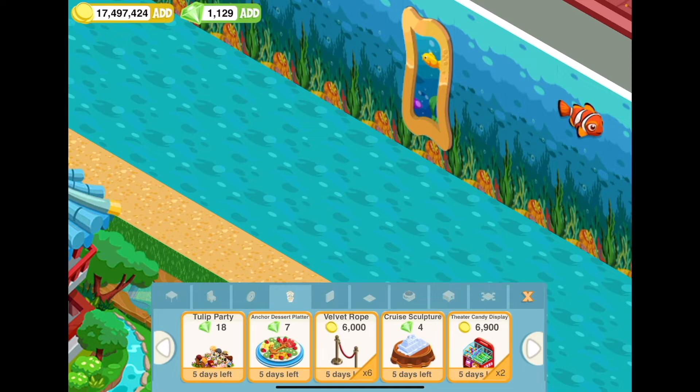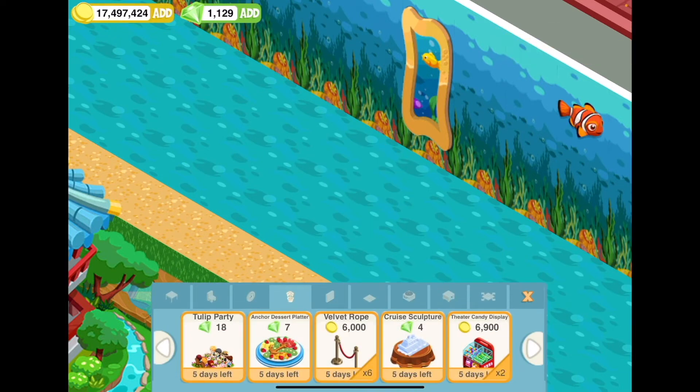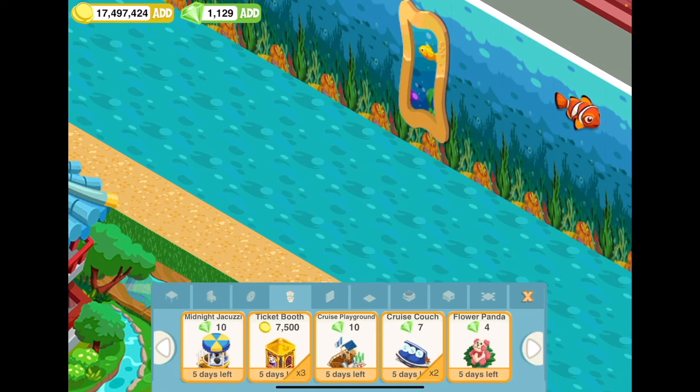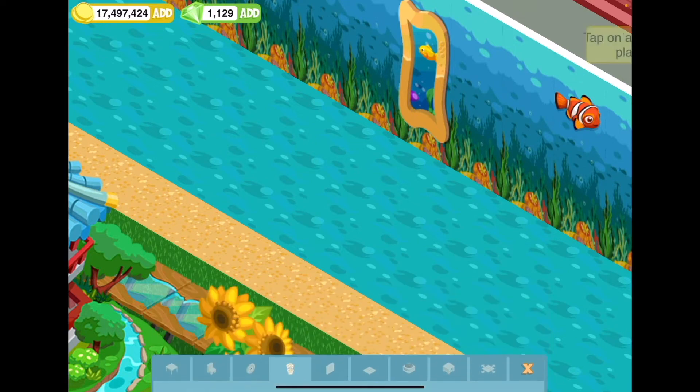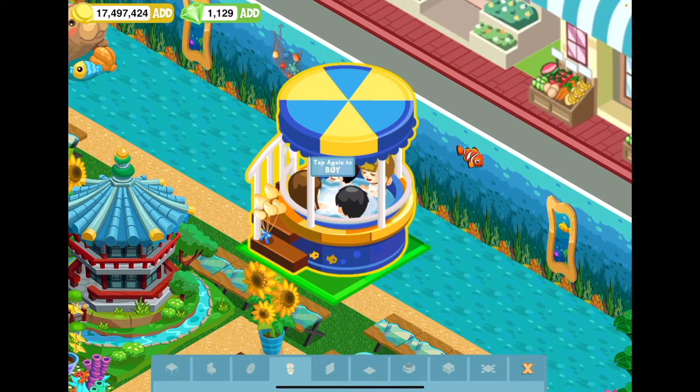It's so hard deciding whether to get the tulip party. That cruise ship table is kind of cute. I already have six velvet ropes — I actually call them stanchions. What I did come for was the midnight jacuzzi — how awesome is this! It's a large item and I like it.